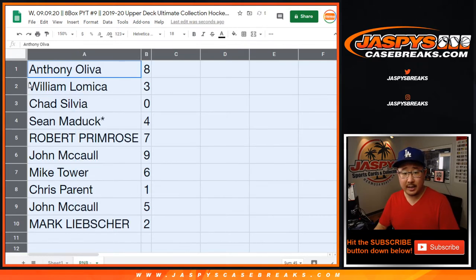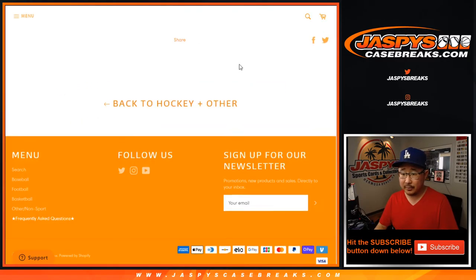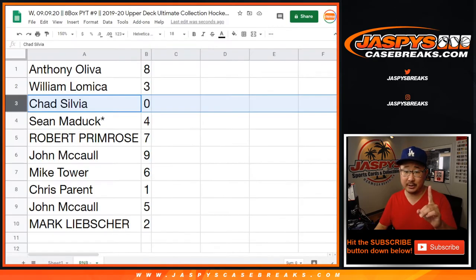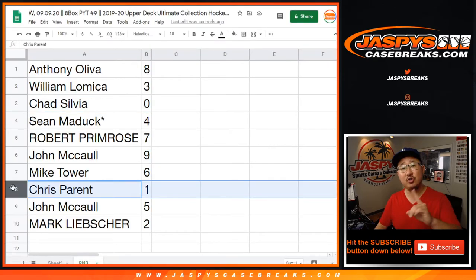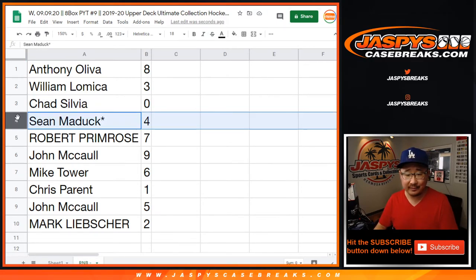So Anthony with eight, William with three, Chad with zero. So Chad, you get any and all redemptions for that group of teams right there, including one-of-one redemptions. Chris Perrin, you'll still get live one-of-ones. That situation has happened in all the years we've been doing this maybe twice, but we still have to say it.